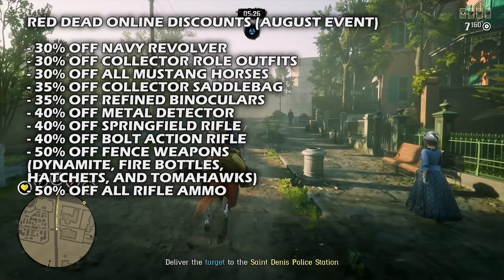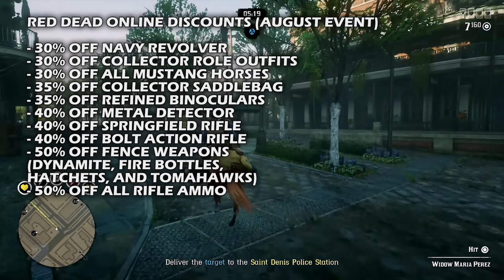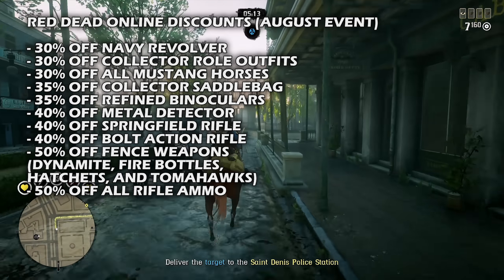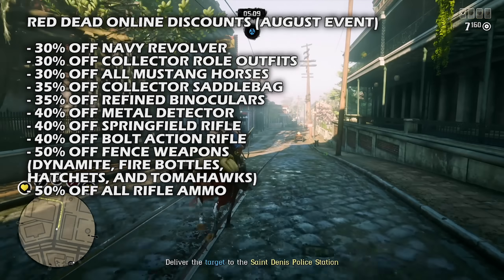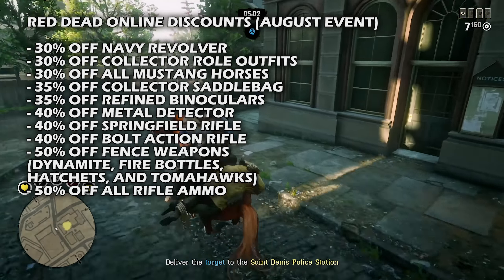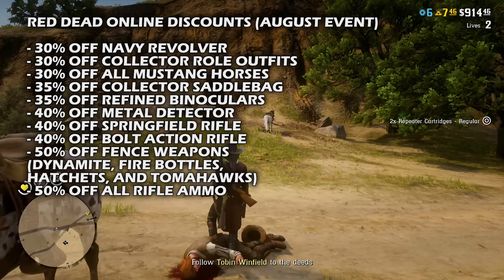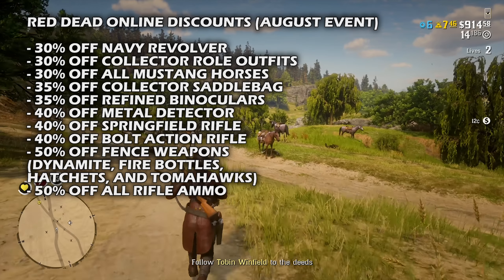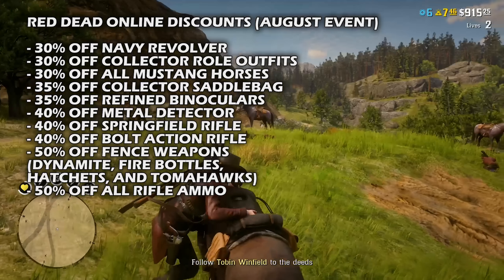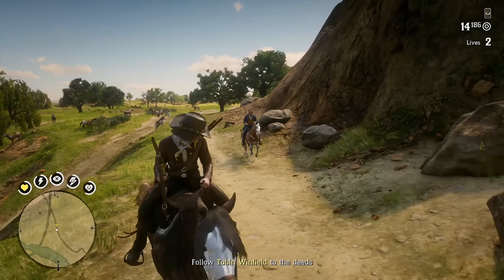Moving on to the discounts: we have 30% off the Navy revolver, which is an excellent revolver and probably my personal favorite. We have 30% off all collector roll outfits, and 30% off all mustang horses — a fantastic opportunity because the newer DLC mustang horses released with the bounty hunter expansion feature a full health and stamina ring at level 4 bonding, with no level lock. We also have 35% off the collector saddle bag, 35% off the refined binoculars, 40% off the metal detector, 40% off the Springfield rifle, 40% off the bolt action rifle, 50% off fence weapons like dynamite, fire bottles, hatchets and tomahawks, and 50% off all rifle ammo.